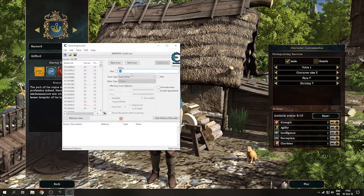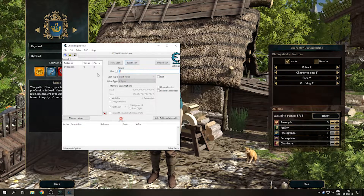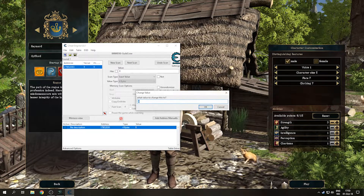Type in the new value and scan again. You should have only one result, but if you have multiple, keep doing this until you eventually only have one.